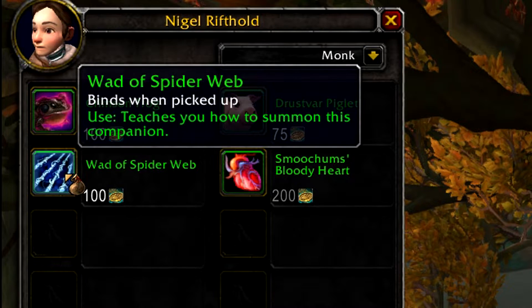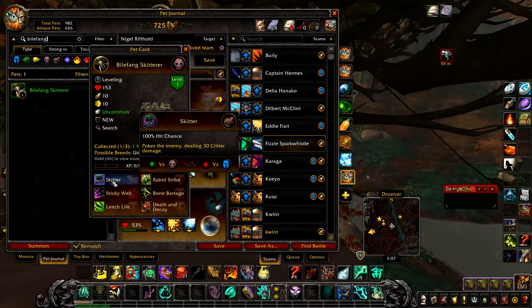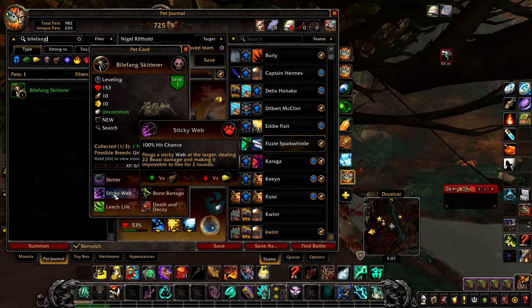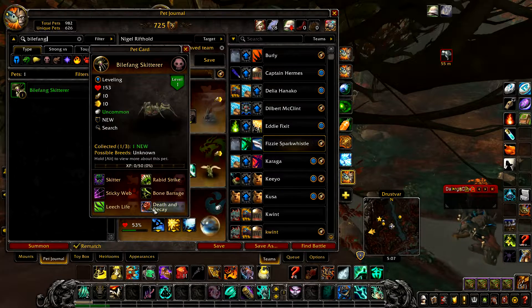A Wad of Spiderweb for 100 polish pet charms, which will give you the Bile Fang Skitterer pet once used. It has the abilities Skitter, Rabbit Strike, Sticky Web, Bone Barrage, Leech Life, and Death and Decay.